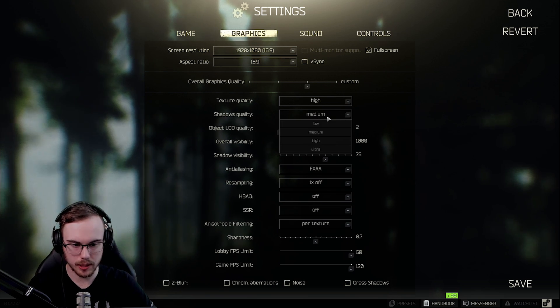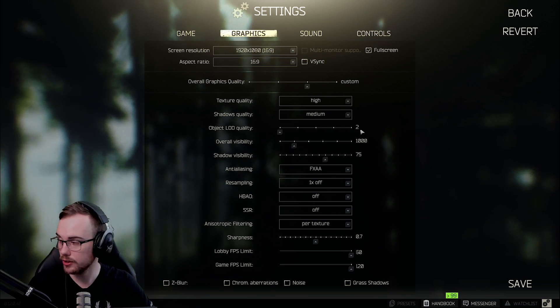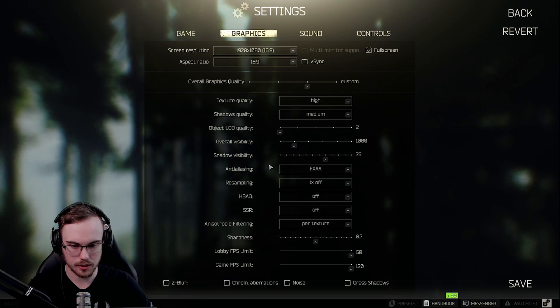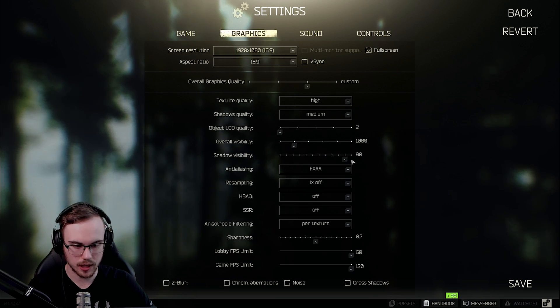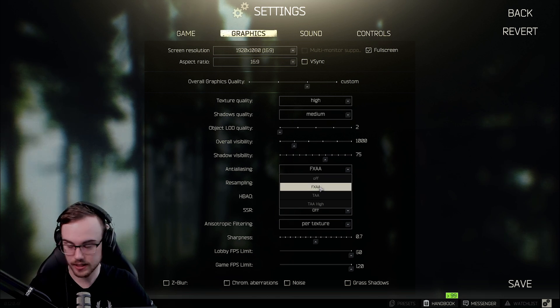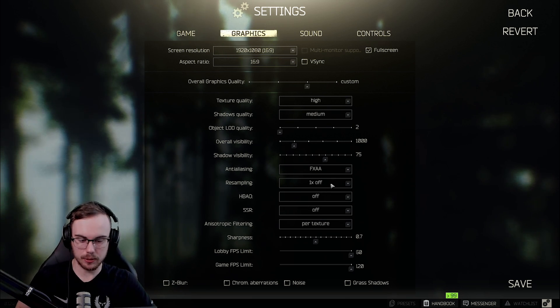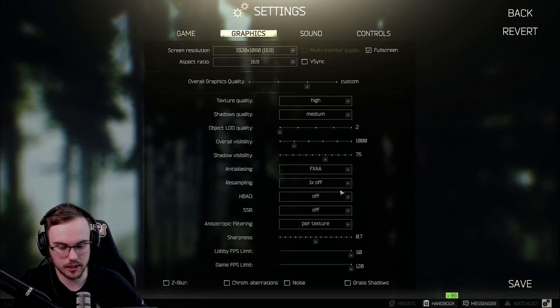As we go down towards Shadows, I keep mine on Medium. You can go Low, but I have not noticed any massive change in performance with Shadow Qualities. Object LOD Quality — make sure you put this on two. Overall Visibility on 1000. Shadow Visibility — I keep this anywhere between 75 and the max 95, but I find 75 is the sweet spot. Going down towards Anti-Aliasing, I keep this on FXAA. Off doesn't look super nice, TAA and TAA High look nice but bring worse performance. FXAA is definitely where it's at. Resampling — keep it on one times off; the rest are bad for performance.